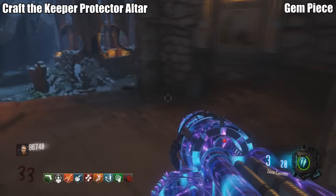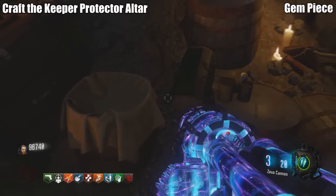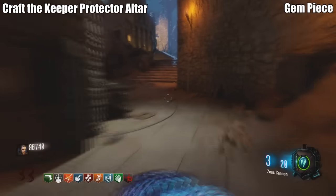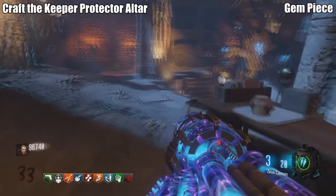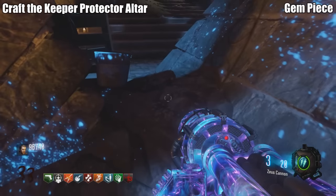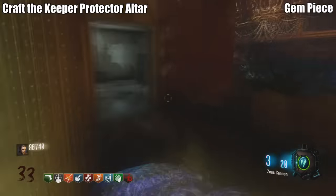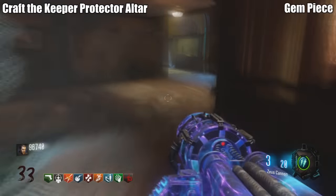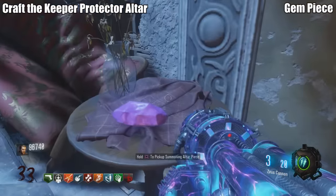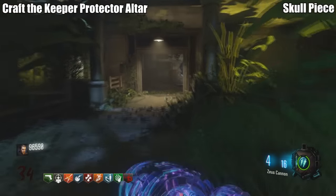For the gem part, head to the Shangri-La/Der Eisendrache area. The first piece is in a bucket there. If it's not there, the second location is on the pyramid under some rubble. The third location is in the Kino part of the map — head to the left outside and it's sitting on a table.